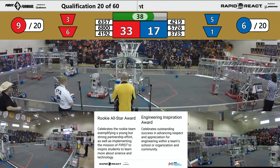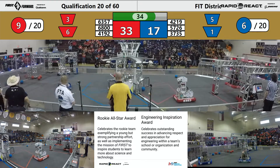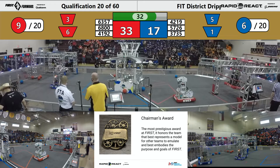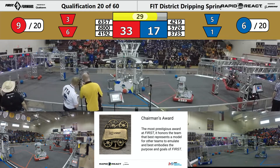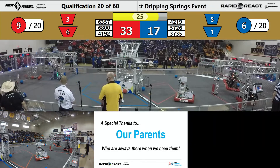The blue alliance swings and misses. Meanwhile, 4192 with their consistent high hang, looking to go up. 4192 is up. Valor having a little bit of trouble going to mid — we'll see if they can make it. Meanwhile, 4192 is swinging up on high. Let's see if those points will make the difference.